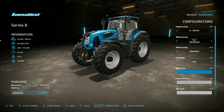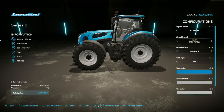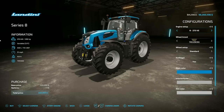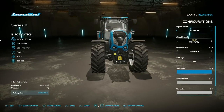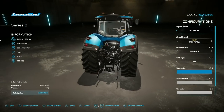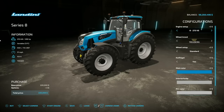Starting off today with new ones for all platforms, we have the McCormick X8 VT Drive — which is not what's in front of you right now — this is also a Landini Series 8. Both of these are included in the same pack because they're more or less the same thing. Let's take a look at the Landini first: 286 horsepower, variable transmission, 550 liters of fuel, 31 miles an hour, and it weighs 10.9 tons — one of the most beautiful tractors in the game.